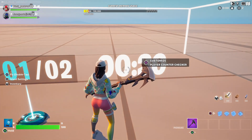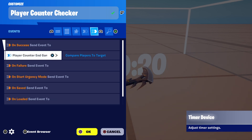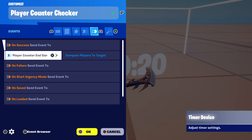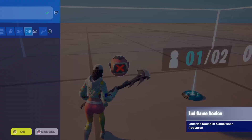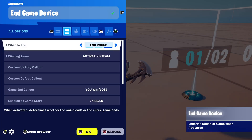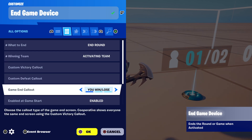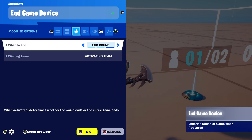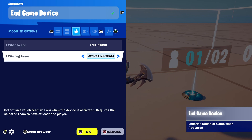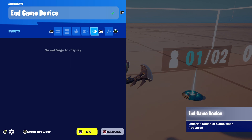You can also choose to have the timer start when the player is eliminated, using an elimination manager or a tracker. On success, we're going to send an event to compare to target, and it's going to continuously loop. The end game device is going to end the round — the winning team should be the activating team. Just make sure your island settings are set properly.